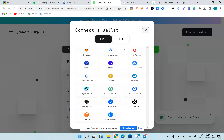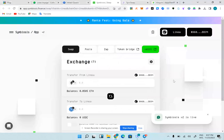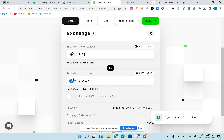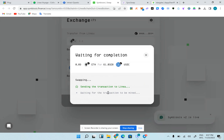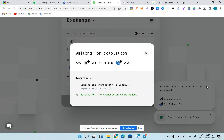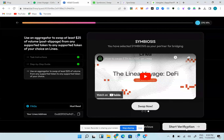I'm going to connect my MetaMask. I'm going to swap Linea ETH — my balance is 0.03. I have $61 so I'm going to swap. I've done this aggregator swap, so I'm going to start verification right away.